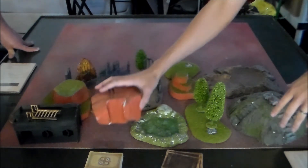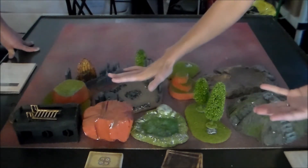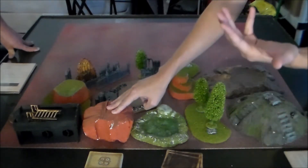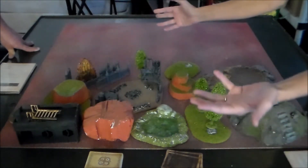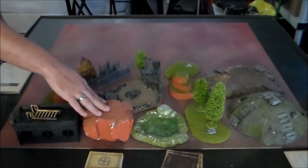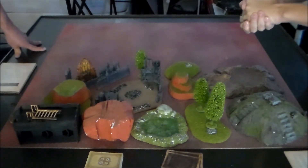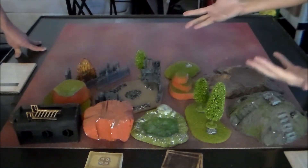Stuff like this big rock — it's blocking, you can't see through it. It's impassable, you cannot walk into it whether you're incorporeal or not, and you cannot end your movement inside of it. It's not climbable; there are no real handholds on it. But often these types of terrain provide hard cover if they partially block the line of sight between you and the attacking model.